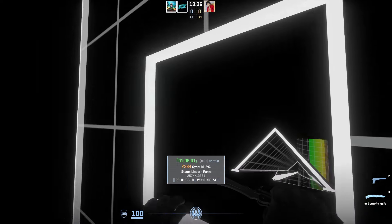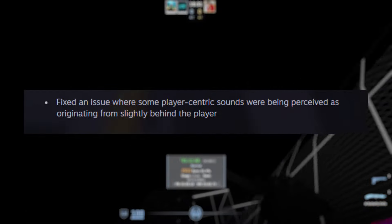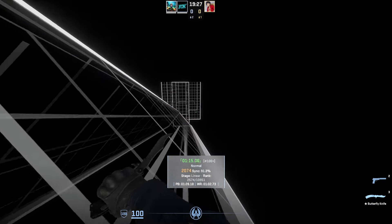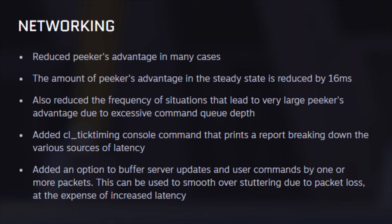They also fixed an issue where some player-centric sounds were perceived as originating slightly behind the player. Based on your comments, ping issues have been a huge problem for many of you — lots of folks mentioned that anything over 40 ping felt unplayable with significant delays and lag. This update has introduced several enhancements related to networking. I'm not too tech-savvy in this area, so if you notice any improvements or differences, be sure to mention them in the comments.